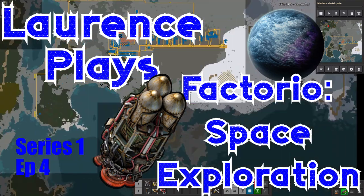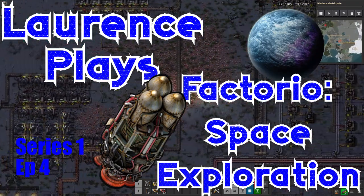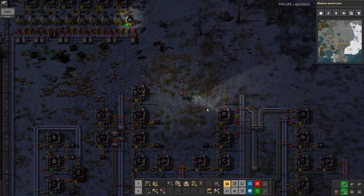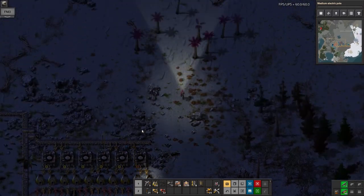Hello and welcome back to Lawrence Place Factorio Space Exploration. In the last episode we built up the belt round the top to carry ammunition and stuff out to the turrets. That's going quite well, but I think there's some expansion required on that. I'm going to need lots of burner inserters, so let's have those being made on the bus as well.